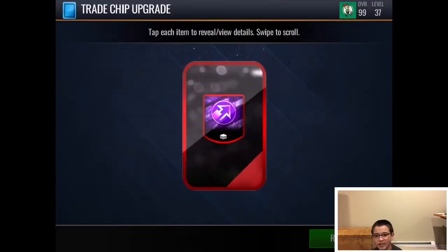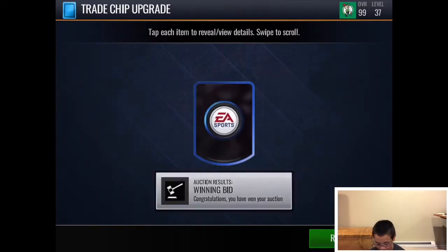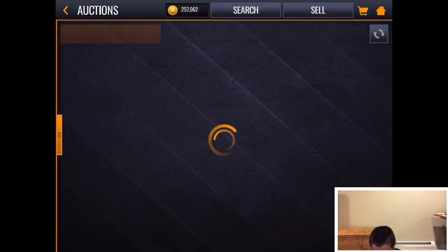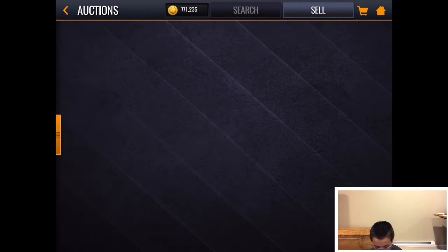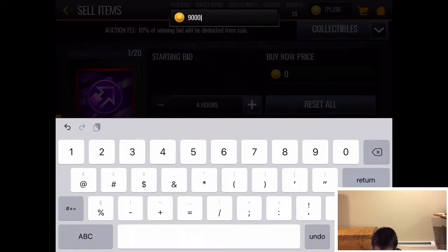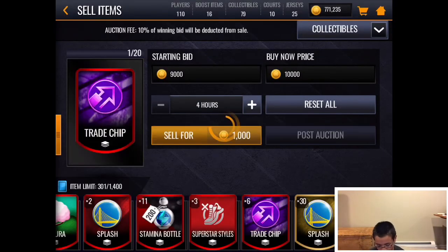It's about 3,000 profit per chip, and 3,000 profit is very decent, especially considering you can get upwards of 30 or 40 of each of these chips every day. So if you multiply 30 by 3,000, that's almost 100,000 coins in a day just for sitting around bidding on stuff and turning them in. You go over to collectibles and post them at 9,000 bid, 10,000 buy now. About 75% of them will get bought out on the first try, and then you post them up again and basically they'll all sell.